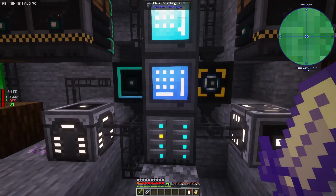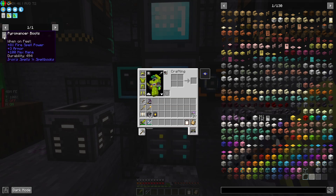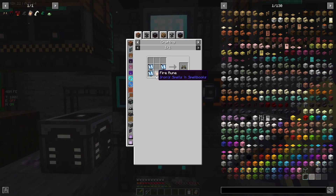Let me show you how this works. As you can see, we got the smithing template from last episode in the ancient city. Now what we need to do is make the pyromancer gear set - we are going to make the boots, the leggings, the robe, and the hat.